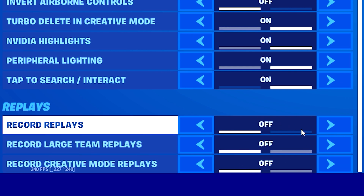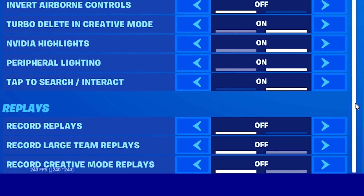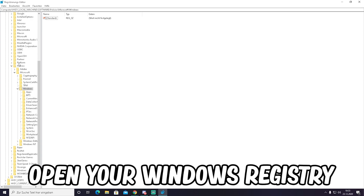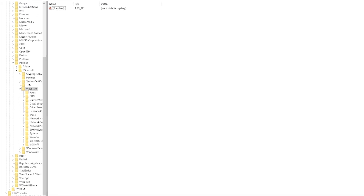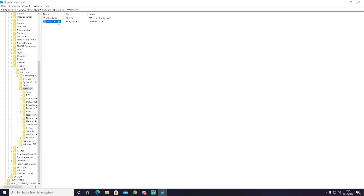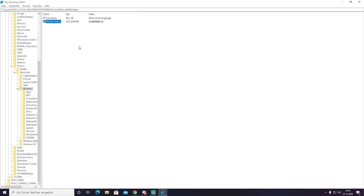Replays always work in the background and you're gonna lose a lot of FPS there - unless you're a content creator, definitely turn them all off. For the first Windows optimization step, open your registry and navigate to the exact location shown in the video - everything will be step by step in the description. Simply disable Cortana, as it takes a huge chunk of your overall system power that you could use for gaming.